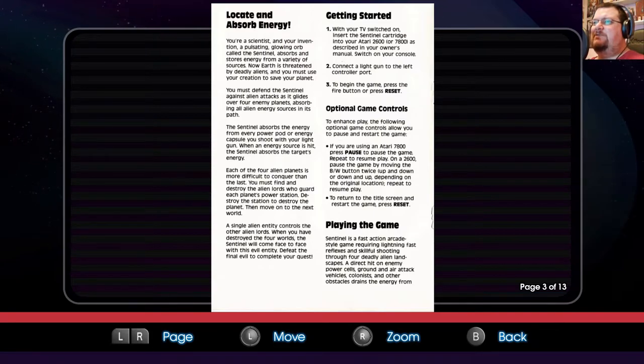Each of the four alien planets is more difficult to conquer than the last. You must find and destroy the alien lords who guard each planet's power station. Destroy the station to destroy the planet and then move on to the next world. So there is an end to this game. It's from the later era of the 2600, and this was a point where a lot of developers realised that people actually wanted to beat games sometimes rather than just have these perpetual never-ending arcade style games.